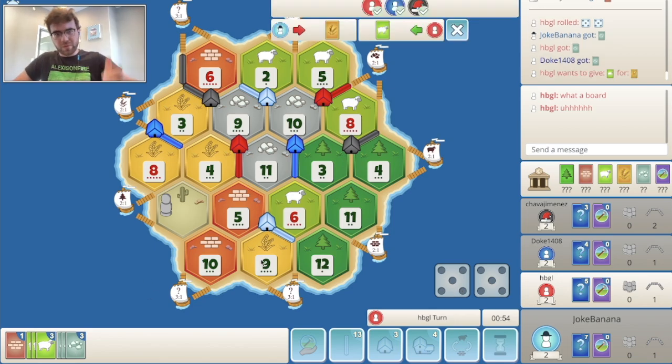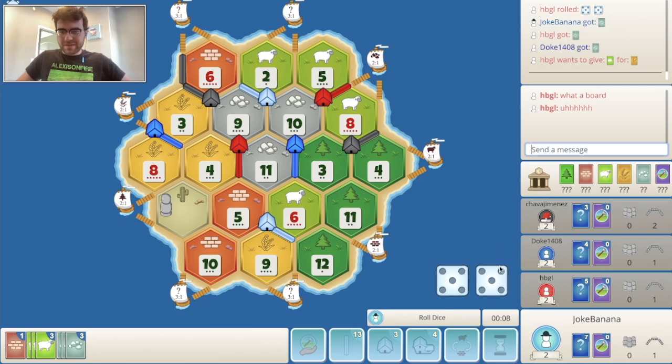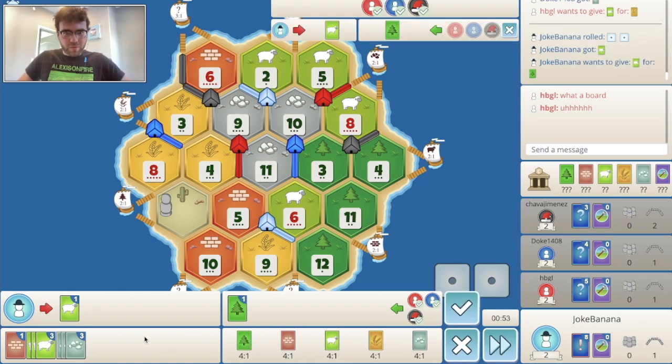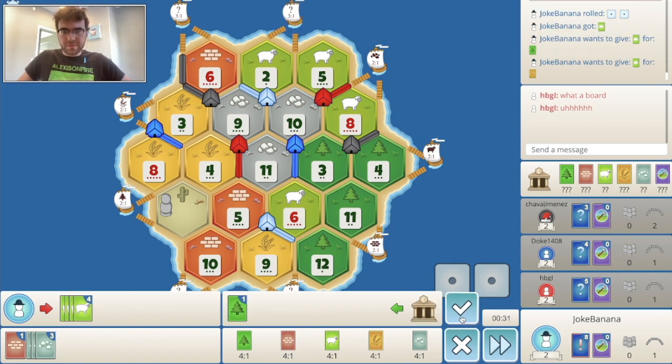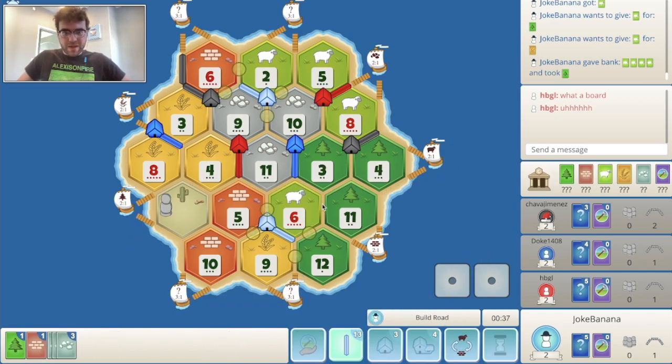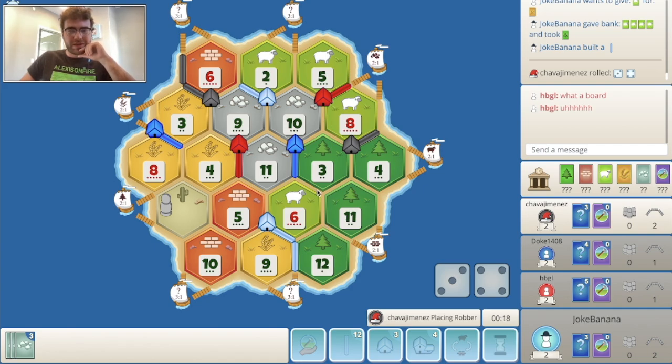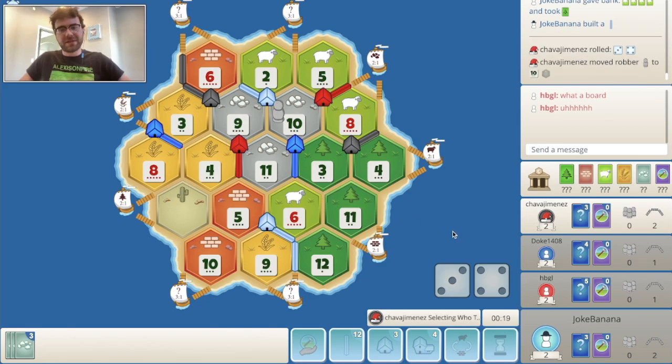I'm also close to an early city — if we can get 2 wheat, that would be legendary. I don't want to make a target out of me. If we can't pull off any deals, I'm going to 4-for-1 my sheep and take a wood, build a road to the 3-for-1. 3-for-1 is better than the 6-2 for me. I'd rather go for 3-for-1 than this spot first, even though it's decent for wood production. In the long run it might be better.